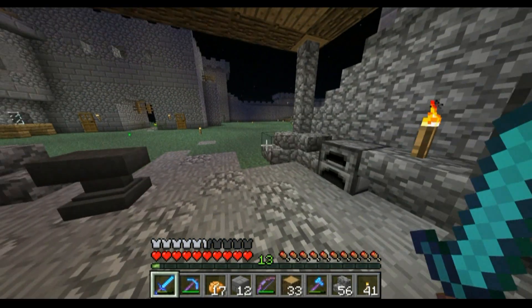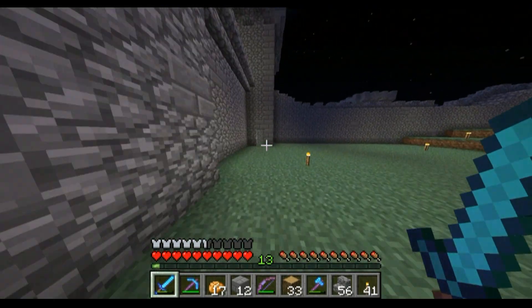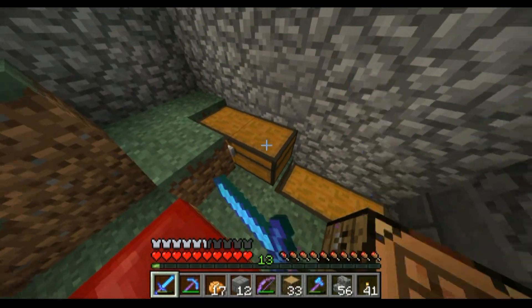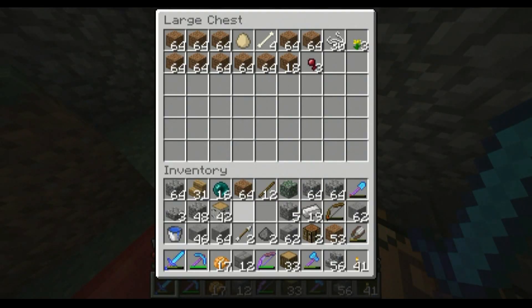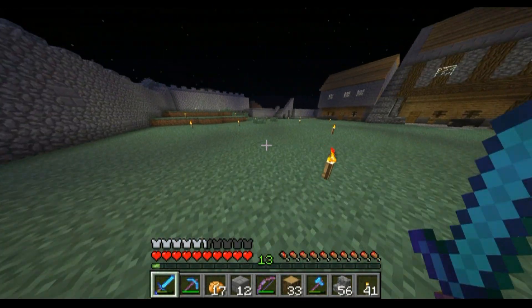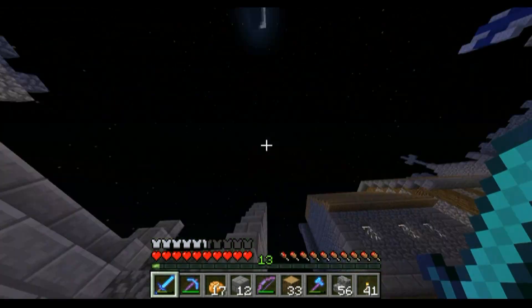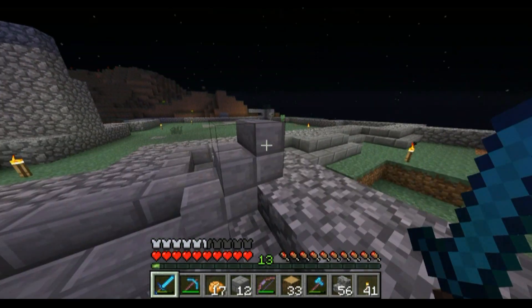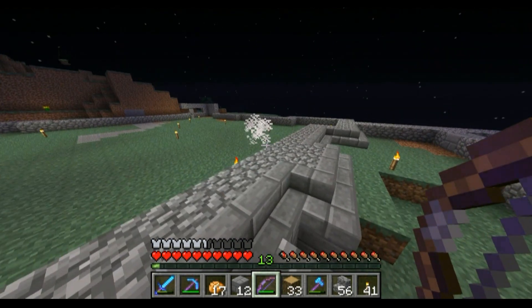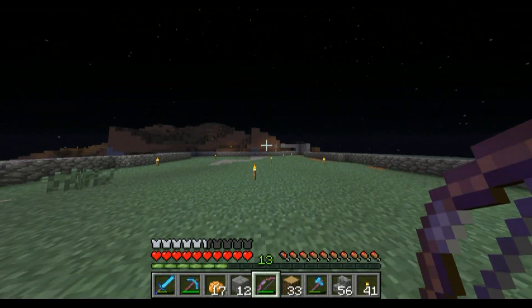First thing we're gonna want to do, if I can clear up my inventory, is just raise these walls up a bit. I might do a little speed-up while I'm building, we'll see. This is gonna be the entrance here, there's gonna be a tower here, and then it's gonna be a classic four-tower keep.